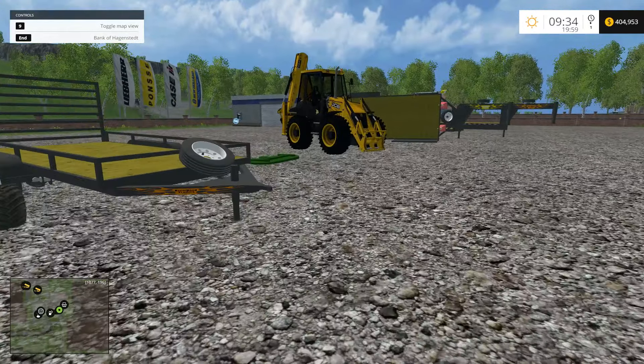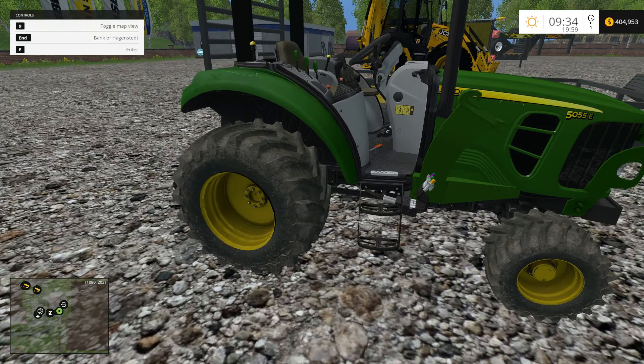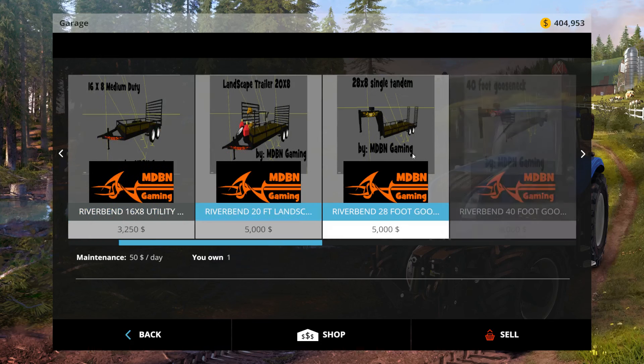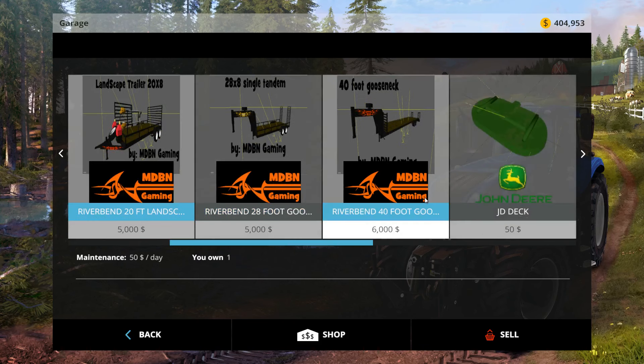We have some trailers, a JCB backhoe, and a John Deere 5055E. Ignore the dog barking in the background. Here are all the trailers — the first one you saw had a fuel tank. By the way, these are all made by MDBN Gaming. There will be a link to this one, and for the rest of these trailers there will be a link to his video, since they're MediaFire links.